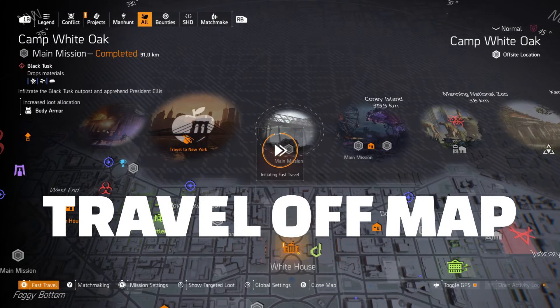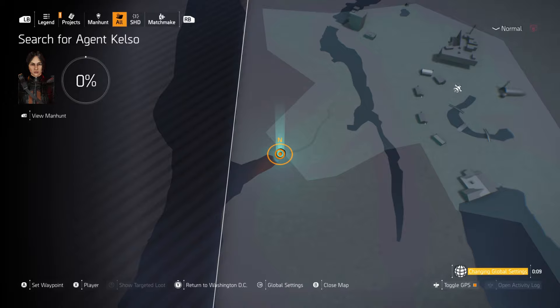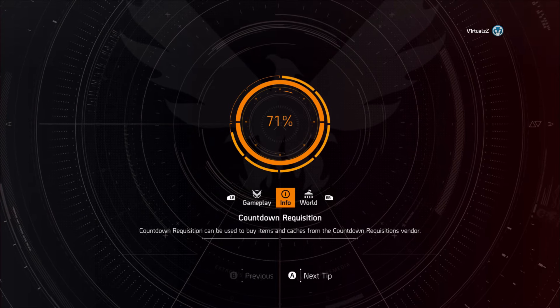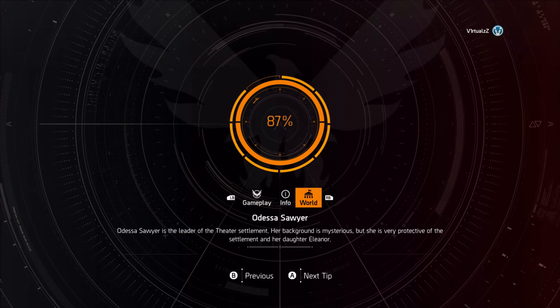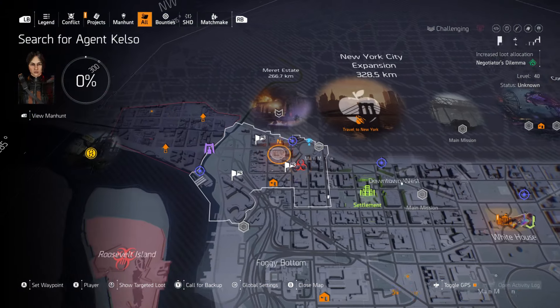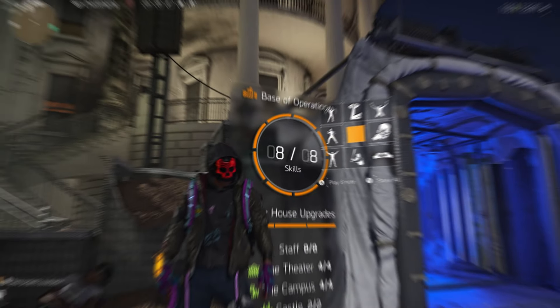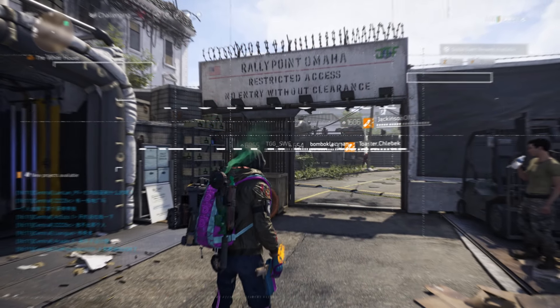I picked Camp Whitehawk as it's a completely different map. Once I got there, I changed the difficulty, added my directives, and waited for the timer to complete so that the world difficulty is changed. Travel back to DC, hit your map, and you'll see that all the control points have now changed back to level three in this case. Nice and easy — that's how you create the map.